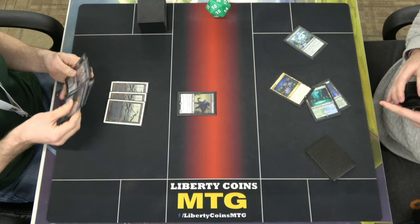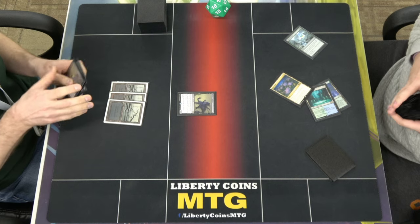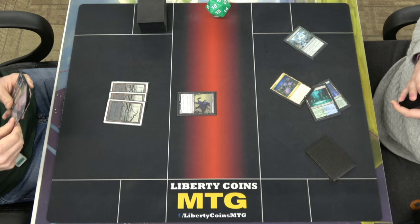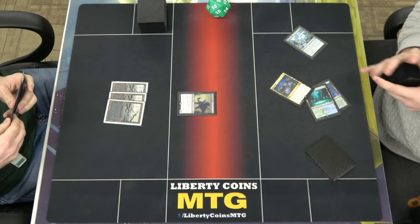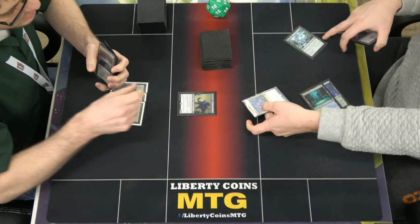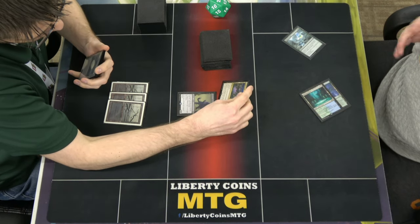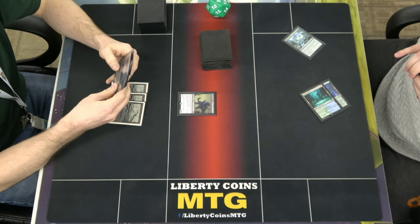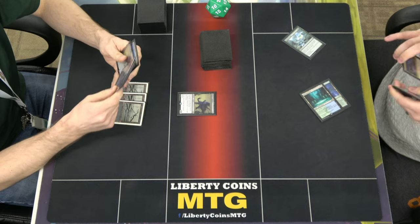That's terrifying. Lotus Field enters tapped — I have to reveal what Sylvan's Cry found. This goes to hand. Yes, that's correct. So next turn isn't super terrifying. Go ahead.